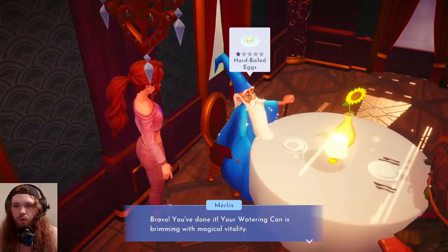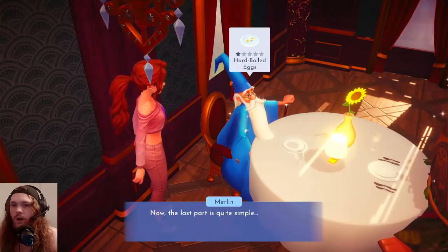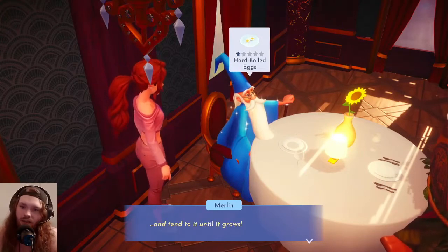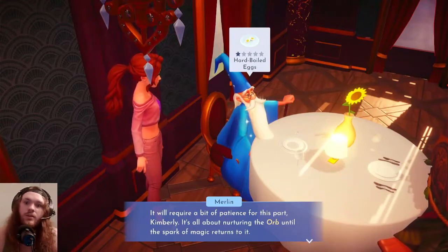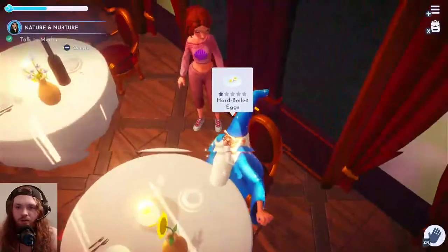Merlin says: 'Bravo, you've done it! Your watering can is brimming with magical vitality. Now the last part is quite simple — plant the Orb of Nurturing in the ground before the pillar in the Sunlit Plateau and tend to it until it grows. It will require a bit of patience. It's all about nurturing the orb until the spark of magic returns to it.'